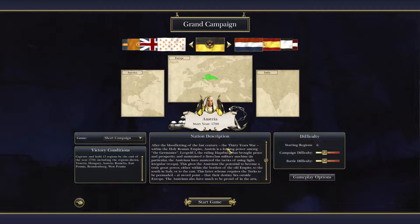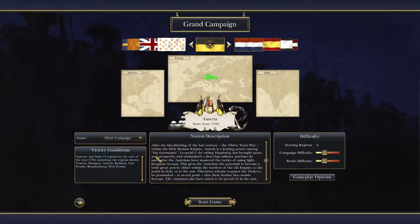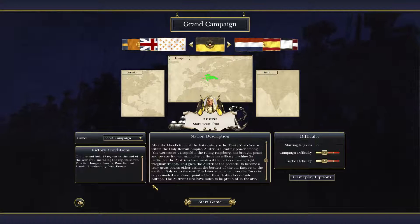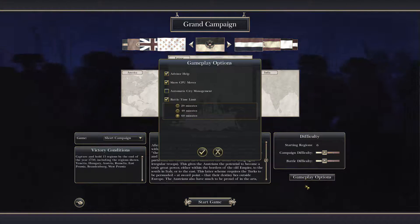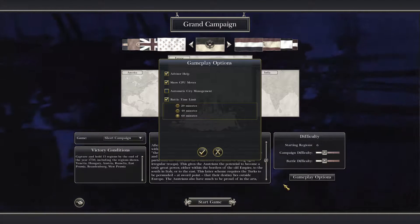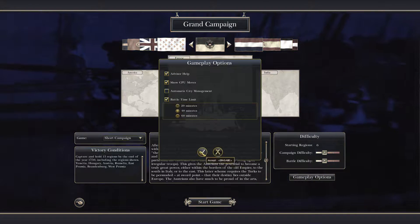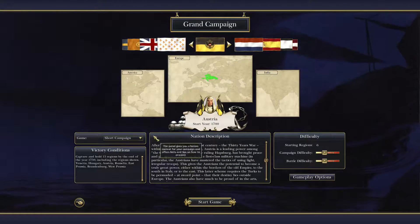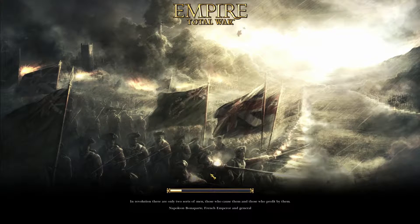After the bloodletting of the last century, the Thirty Years' War — that was pretty bloody — within the Holy Roman Empire, that's what we're playing currently in Medieval 2 Total War. Austria is a leading power among the Germans. So I'll do that. We'll start with six regions. I like normal difficulty. Let's put the game limit down to 40 minutes so it's not that long. We don't have any colonies, but that's alright. Let's jump right to the campaign.